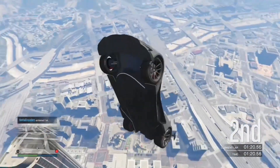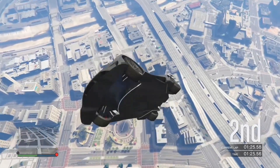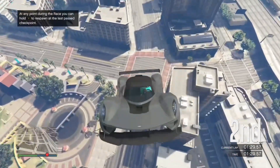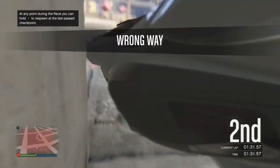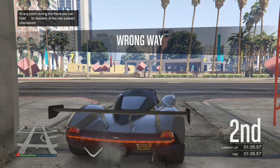If you go left, you can do flips — it is quite high so you can get quite a lot of flips done. But because it's that high, sometimes you don't even get RP. As you can see when I land I get nothing, no RP at all. That's why that way is not really that good.